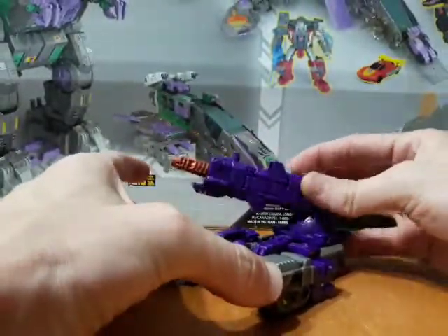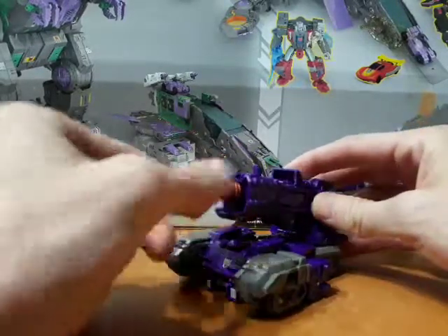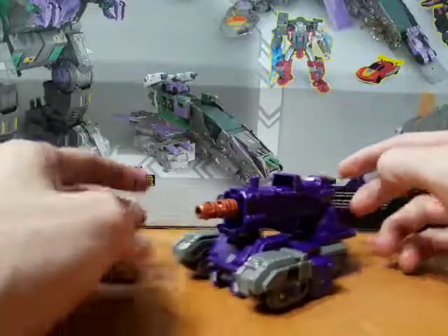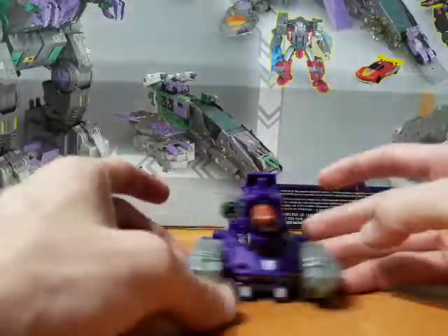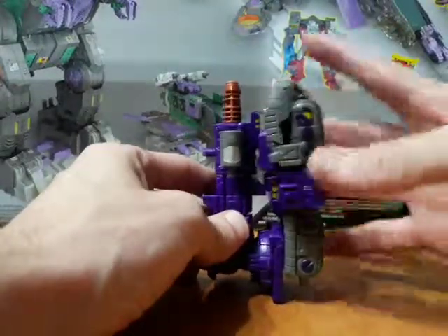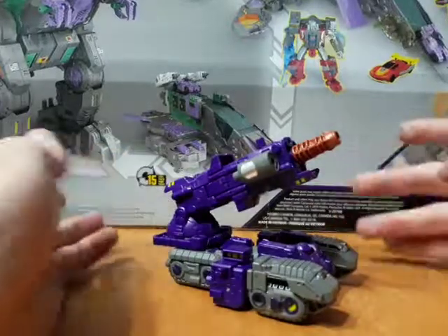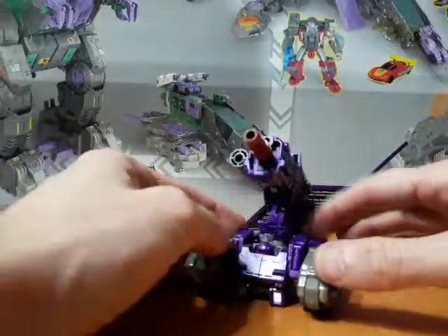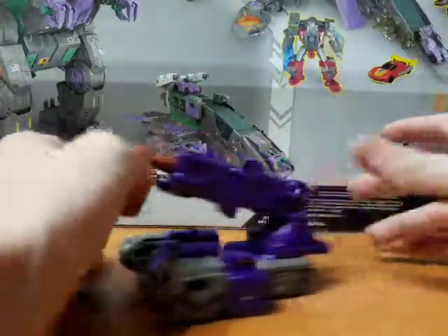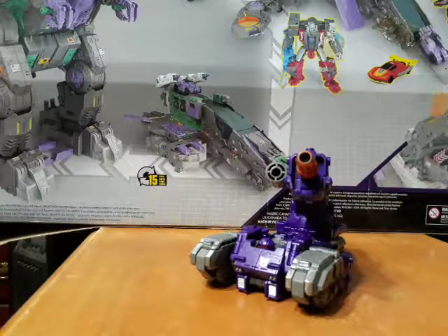There you go — a rotating cannon that goes up and down, and you can spin it too. There's Brunt rolling pretty well in tank mode. You stick him in behind Trypticon and he should just pull in there through friction. Pretty cool little figure — very nice. That's a look at War for Cybertron Siege Brunt Weaponizer. Go out and get yourself one because he's pretty cool — I'll see you next time.